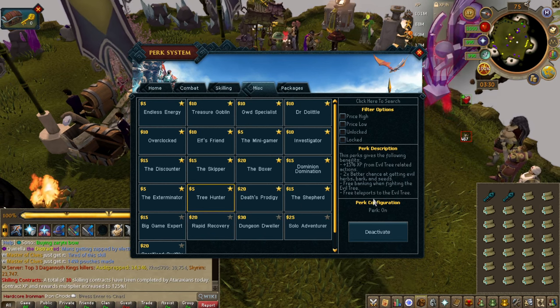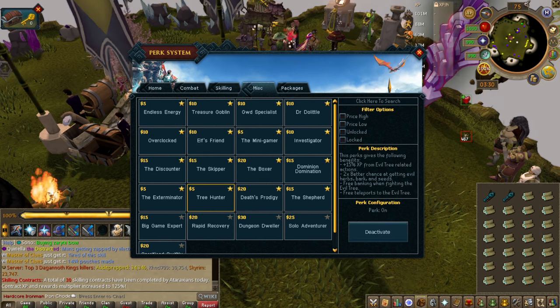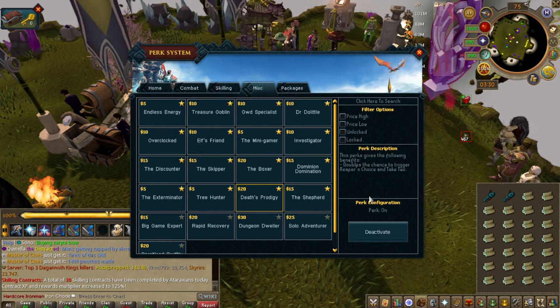Tree Hunter — evil trees are good. For an extra five bucks you can basically buff them, similar to the skilling addict perks. If you're going to do it and have a spare five bucks, go for it. But Death's Prodigy — this perk is only useful if you have the Reaper's Choice and Take Two perks first.